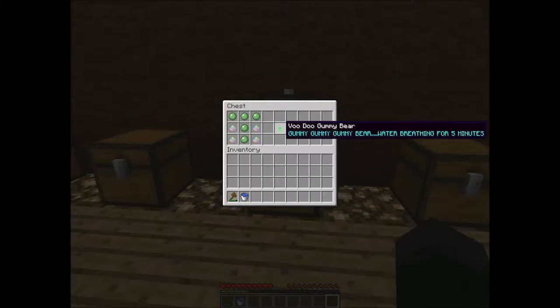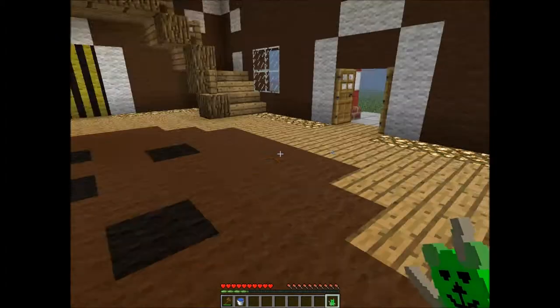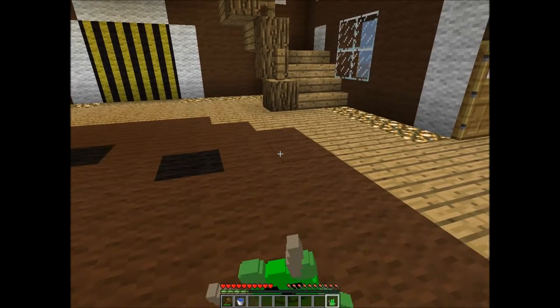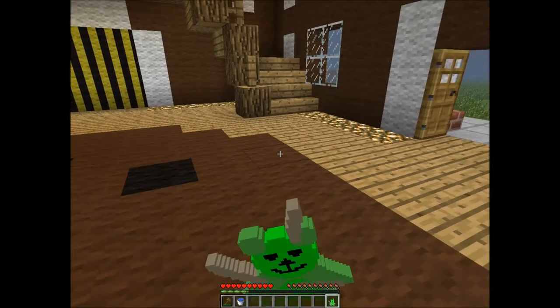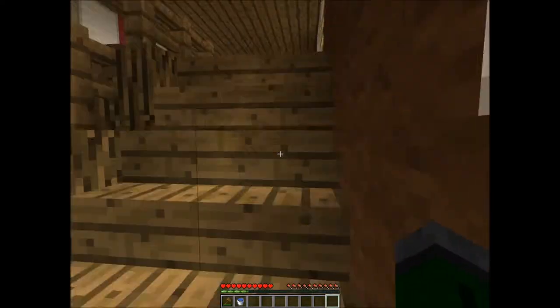Next we have the Voodoo Gummy Bear. It says 'Gummy, Gummy, Gummy Bear — Water Breathing for five minutes.' This needs five slime balls and four pure magic, so it's quite costly, but this might be quite useful. I love the little face — I love how it's modelled out. If we try and eat it, you can see its little smiling face, and we have got water breathing on us.